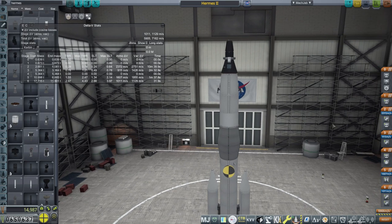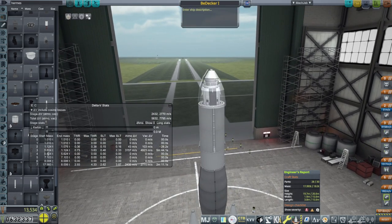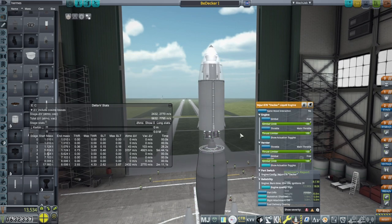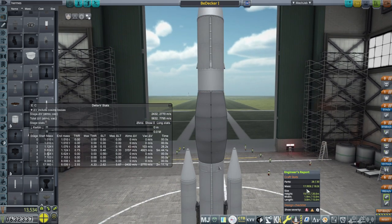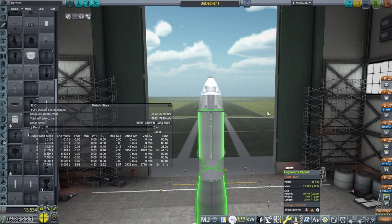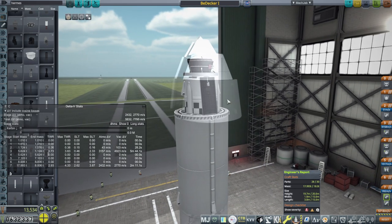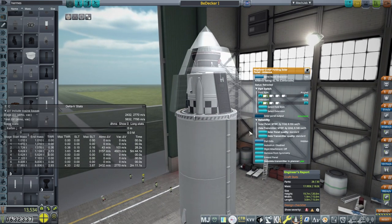Here is the docking target - I've called it BDECKER1 because we're using the Bell docking port, which I assume is what they call the Agena, and we're using the Decker liquid engine. We've gotten it really tight on the mass limit - nearly 18 tons. I had to position the fairing very specifically to get under 18 tons. We're very close to the height limit and close to the part limit as well. We've got the docking target, a remote controller, and solar panels that also serve as antennas.